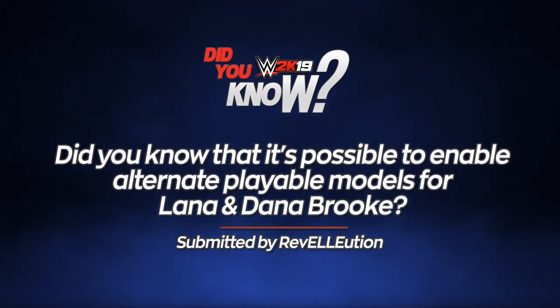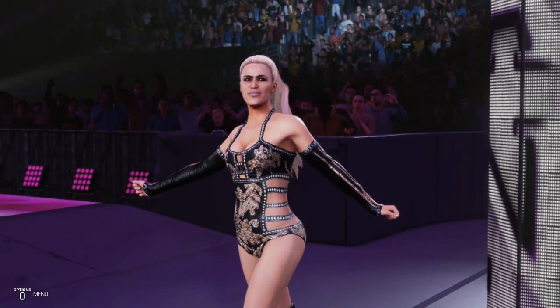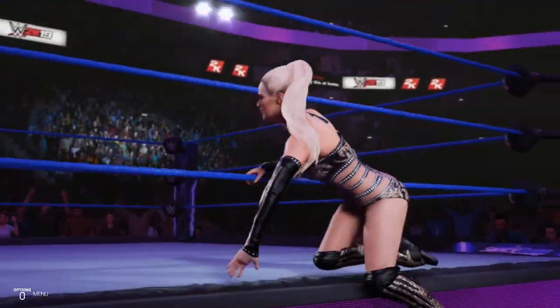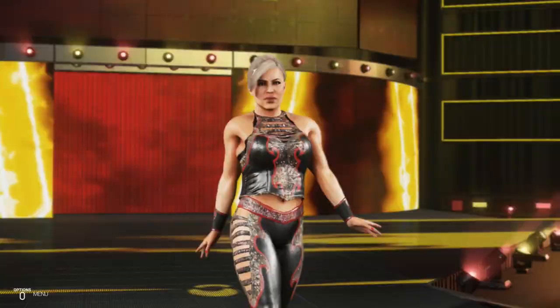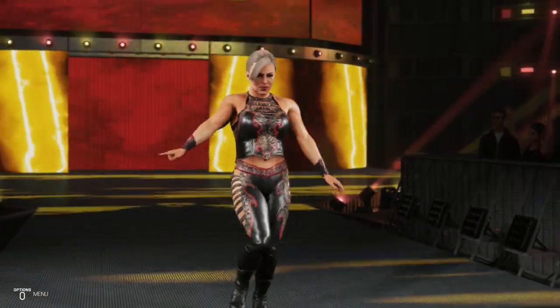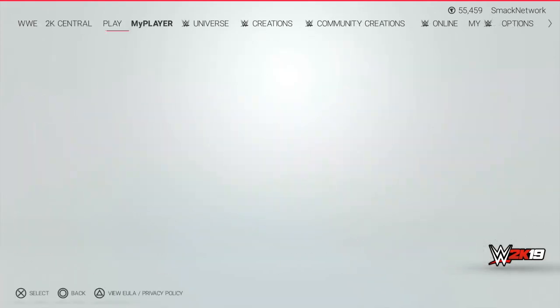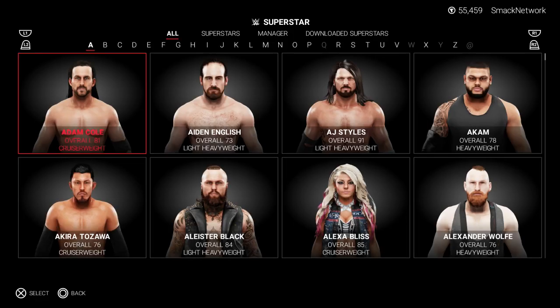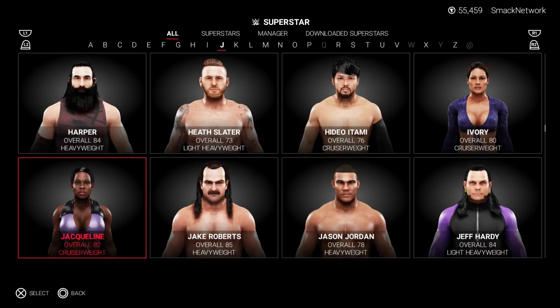Did you know it's possible to enable alternate playable manager models for Lana and Dana Brooke? This comes from Revolution, who reveals that despite not being playable by default, it's actually possible to use the alternate long-haired manager model of Lana and the manager model of Dana Brooke as playable alternate attires. To do this, load up Create a Superstar and choose the WWE Superstar option, then scroll through and select either Lana or Dana Brooke.